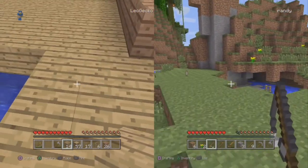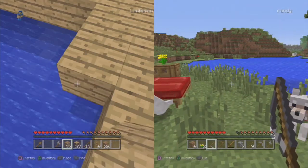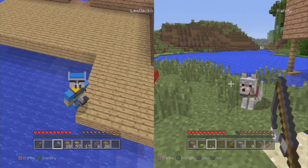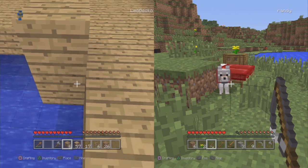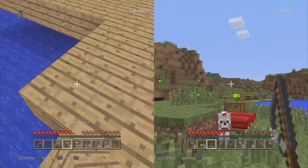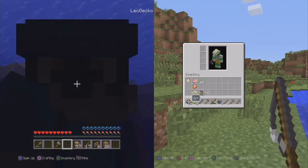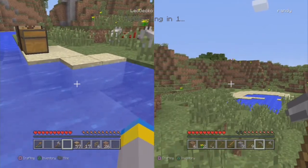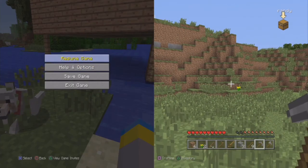Those two dogs on Charlie's side - I spawned in, saw a skeleton, killed it, got two bones, and there were two dogs. I got both of them with one bone. The whole first episode was me trying to get a dog, and he got both first try. I'm very jelly. Luckily this isn't Sly Cooper or I'd drown. Auto saving - I don't really want the game to auto save.